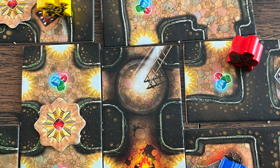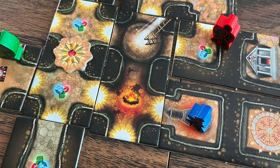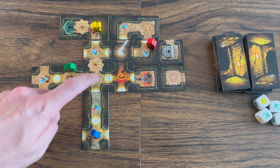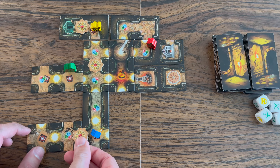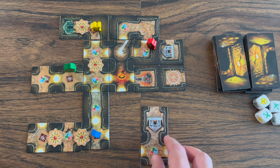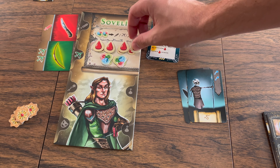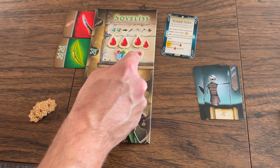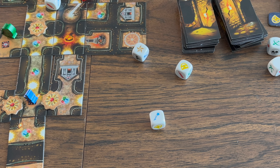Let's go over the dungeon icons. First, the ladder — this is where all players start the game and descend into the dungeon. The campfire is used when resting; you transport your character here when performing the rest action. Stars are encounters: if a half-star on one tile is completed by an adjacent tile, an encounter token is placed on top. This is a trap — when you enter, you roll a die and on a skull result you lose one health token. The dice icon lets you add a dice token to your hero card, which can be used when fighting to add an additional die to your roll.